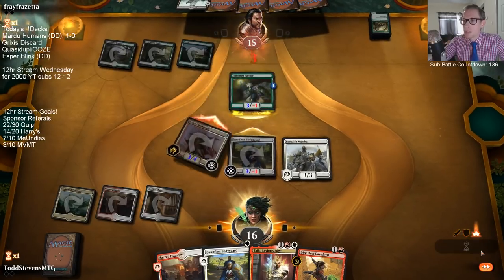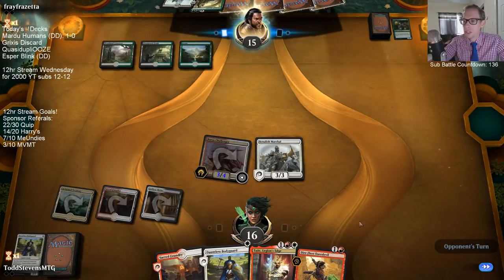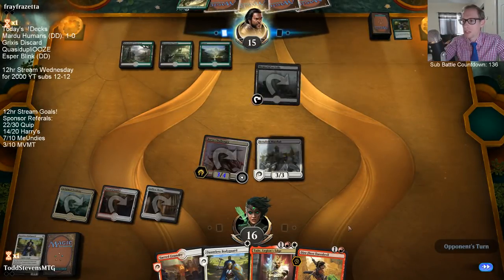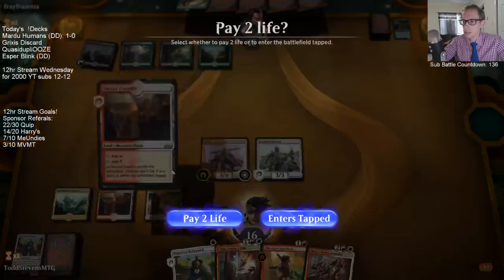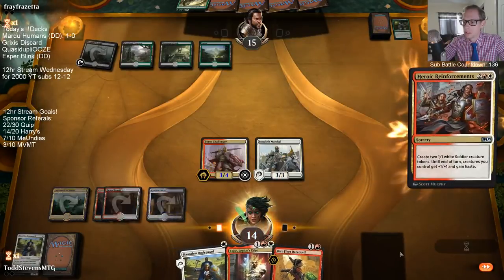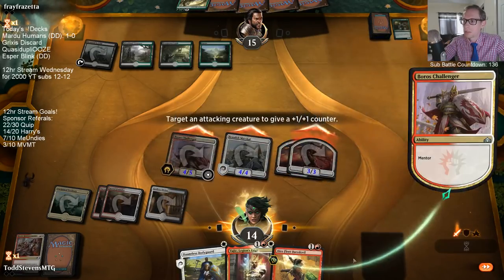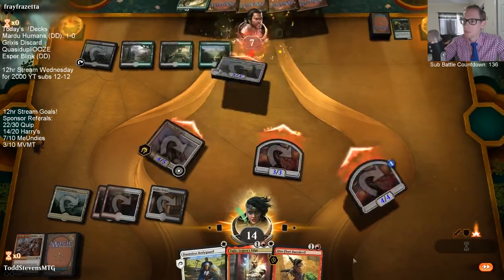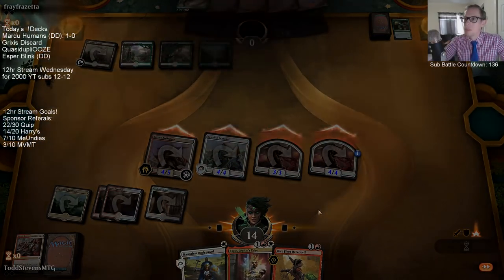Marshal allows the Challenger to stay alive. If I play Tajik and attack with all, they can just block Tajik and I just have the other two. Three plus six plus seven... that's just lethal. Good thing they kept that Carnage Tyrant — it was really helping them.